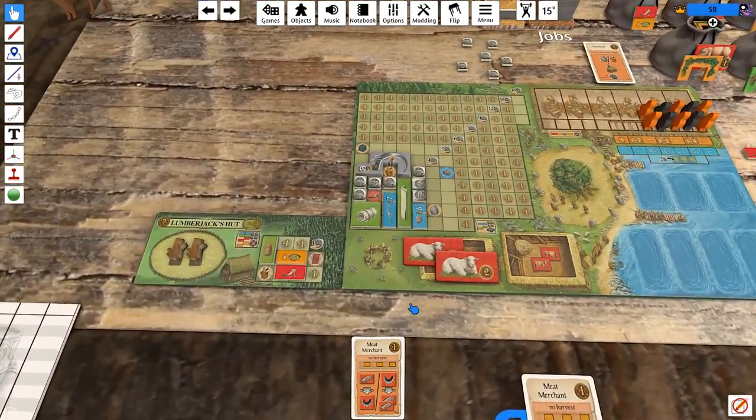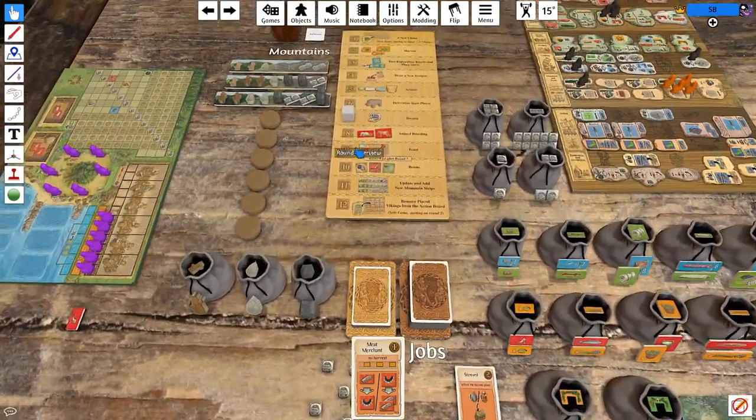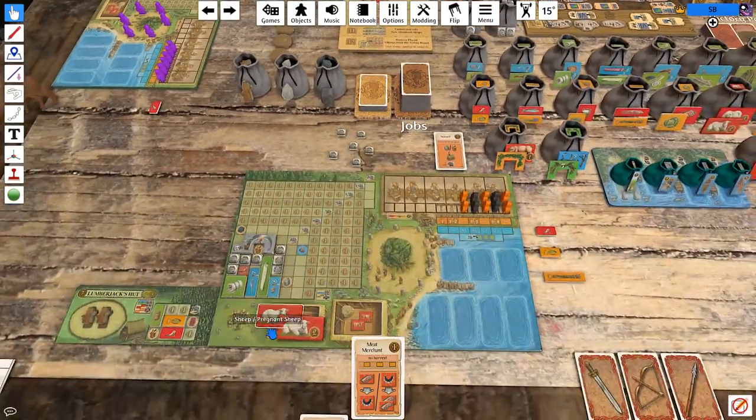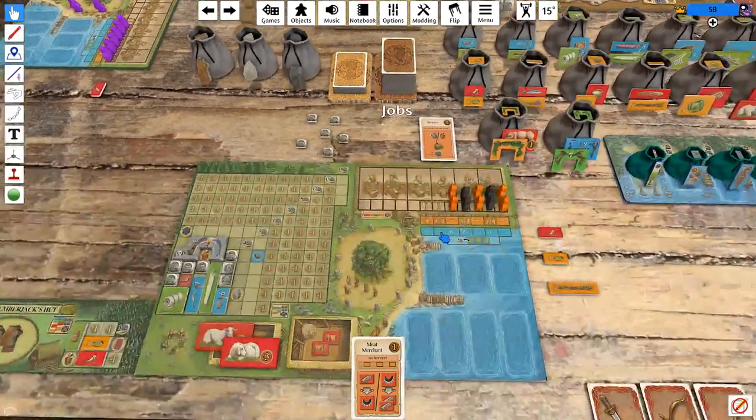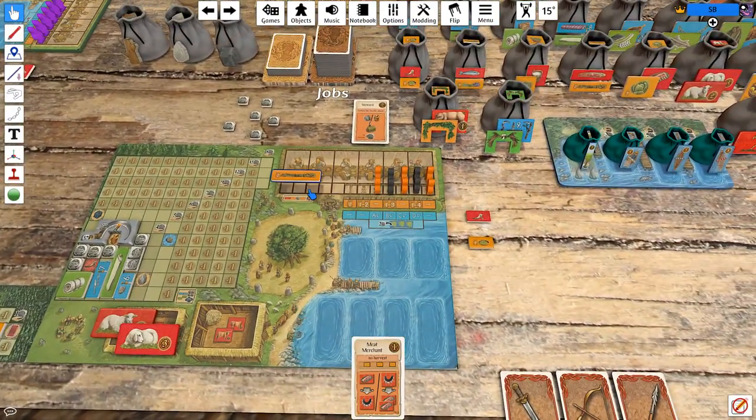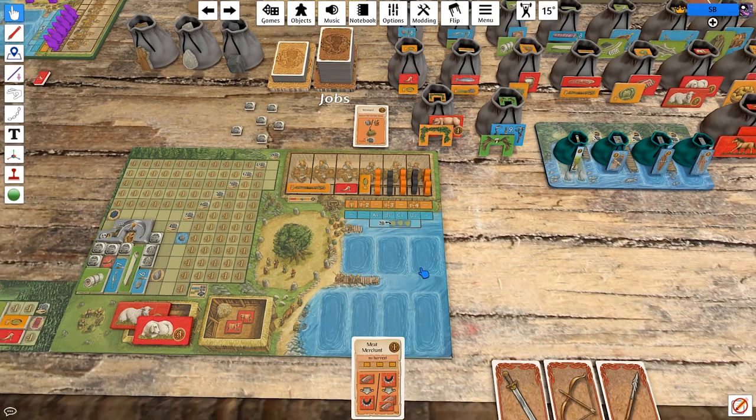Then we move to animal breeding — we have a breeding pair of sheep, one of the sheep becomes pregnant. We feast, which is not terribly difficult. I think I'm fine spending the peas to save a coin. I think that makes sense for us.